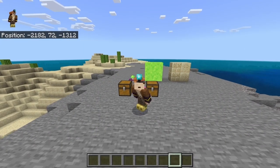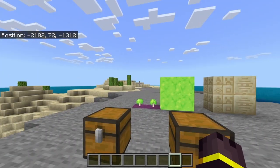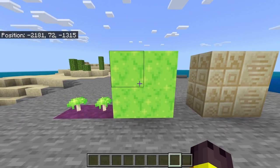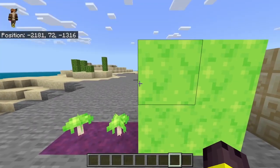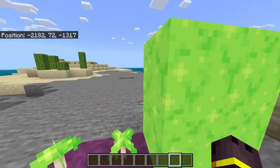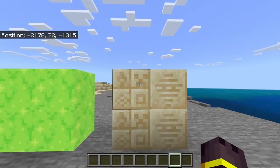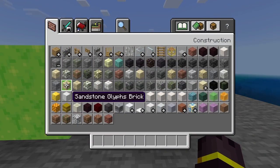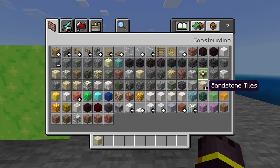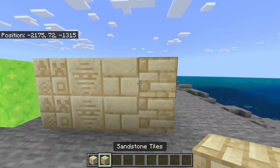Last thing for us to discuss today is that we have new textures. Here's a new glowing mushroom and glowing mushroom block textures, and also sandstone glyphs and sandstone glyphs brick in preparation for making new desert temples. The new sandstone glyphs blocks now match other sandstone blocks better.